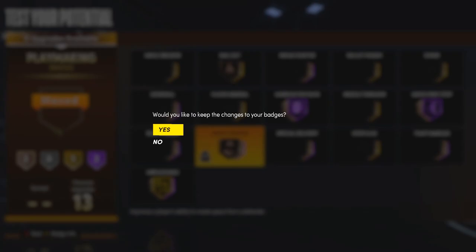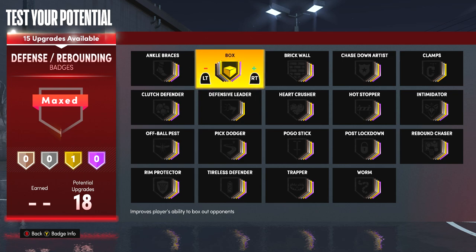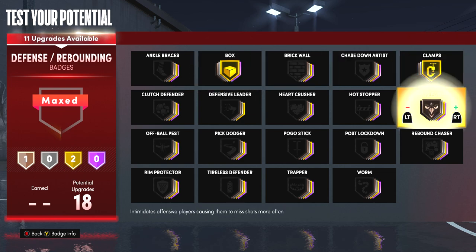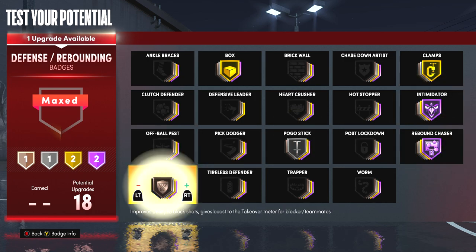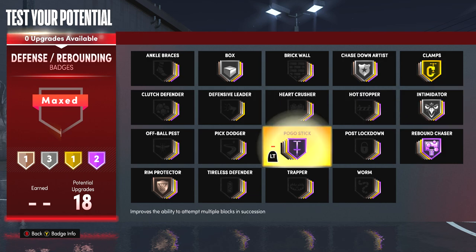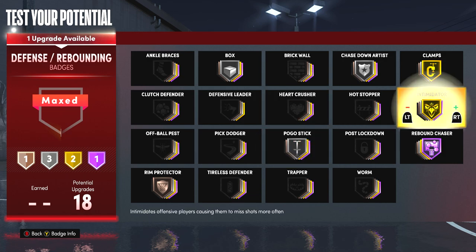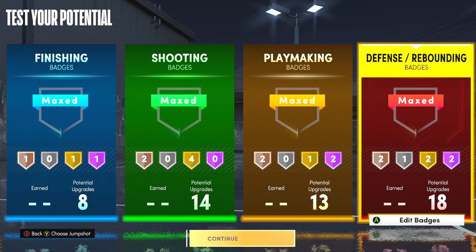For the defensive badges it's actually kind of complicated because there are so many good ones, but I think I'm going to run Box Gold, Clamps Gold — I'm going to have that maxed for sure — Intimidator Hall of Fame, Rebound Chaser Hall of Fame because I am a shorter big at 6'8", Pogo Stick Silver, and then with the remaining two badges I'm going to put Rim Protector and Chasedown Artist Bronze. You could also put Box lower and put Chasedown Artist Silver because apparently Silver is a lot better than Bronze. I might even lower Intimidator to Silver just to try Hall of Fame Pogo Stick, but I'm just going to keep messing around with badges and once I hit 99 overall I'll show you guys the full potential of this build.